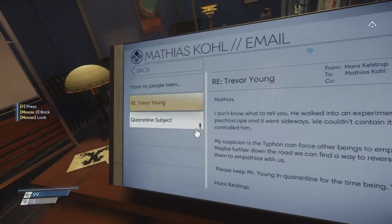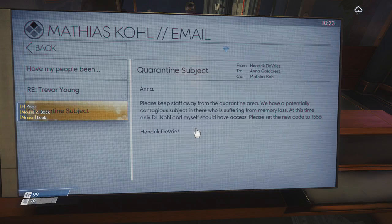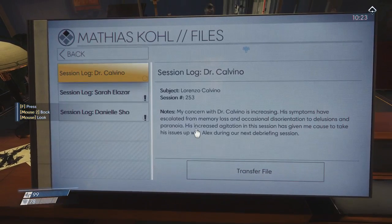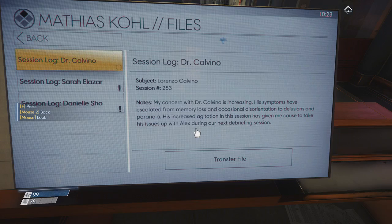Got a key code for quarantine. From Kendrick DeVry to Anna Goldcrest: please keep staff away from the quarantine area. We have a potentially contagious subject in there who is suffering from memory loss. Only Dr. Kohl and myself should have access. Please set the new code to 1556. Session logs — Dr. Lorenzo Calvino. My concern with Dr. Calvino is increasing. His symptoms have escalated from memory loss and occasional disorientation to delusions and paranoia. His increased agitation in this session has given me cause to take his issues up with Alex during our next debriefing session.